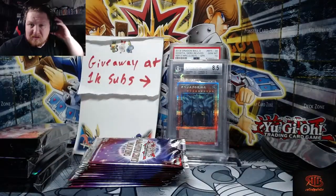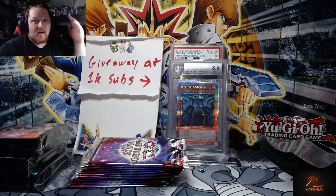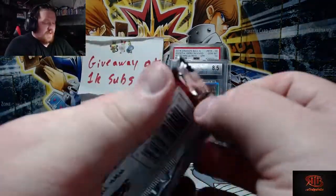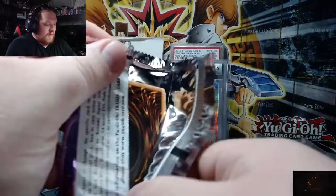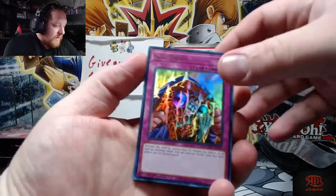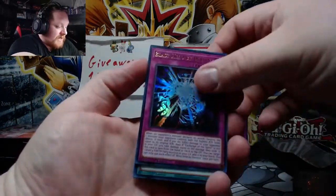I believe a display box is five packs, so we have about 60% of a box. I haven't really opened any of these. Skill Drain right out the gate — a very playable card — Blast Held by Destiny.